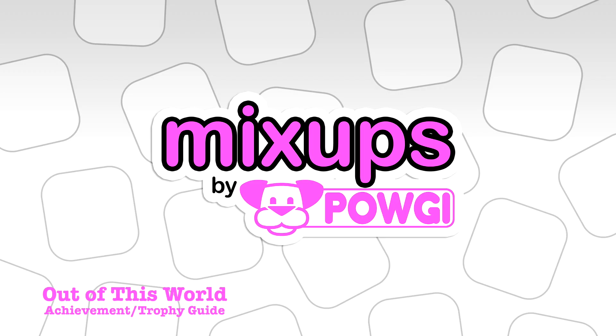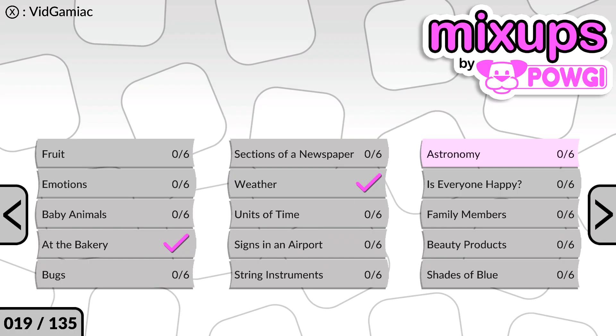Hey guys, you're here from thegamiac.com. Here we are today back in Mixups grabbing the Out of This World achievement. This is going to be achievement number 20 done on the level Astronomy.